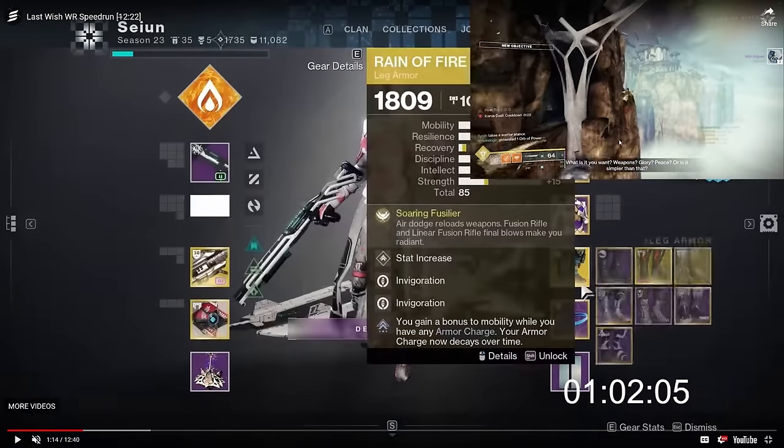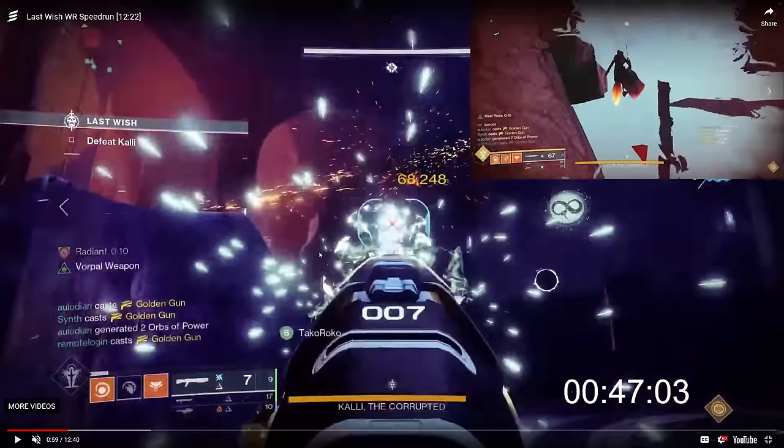Let's talk about the skip instead. A lot of people watching Last Wish speedruns focus on what's going on in Kali, when in reality the speedrun is gated to the skip. 'Gating' is a speedrun term referring to what actually determines your time for a given segment — what matters for the progression of the raid at that point.